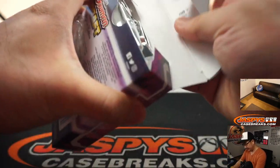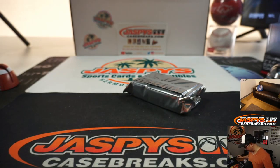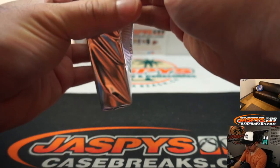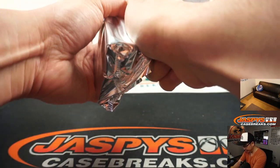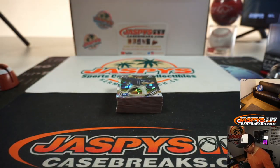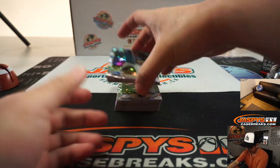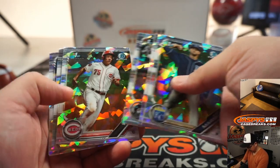Two parallels inside, and all the so-called base cards that are here too — the non-parallels — which have all that atomic refractor on them. Especially depending on the name, they should have some pretty great value too. So if you get one of these cards, definitely look it up — it's worth it. We're going to be sleeving and top-loading all this too, that's how great some of these cards can be.